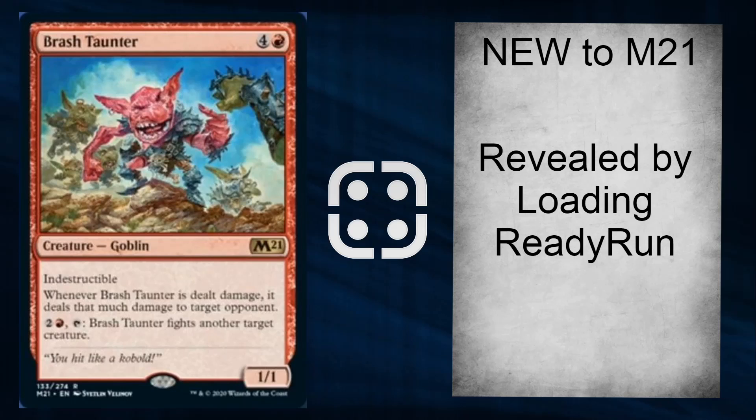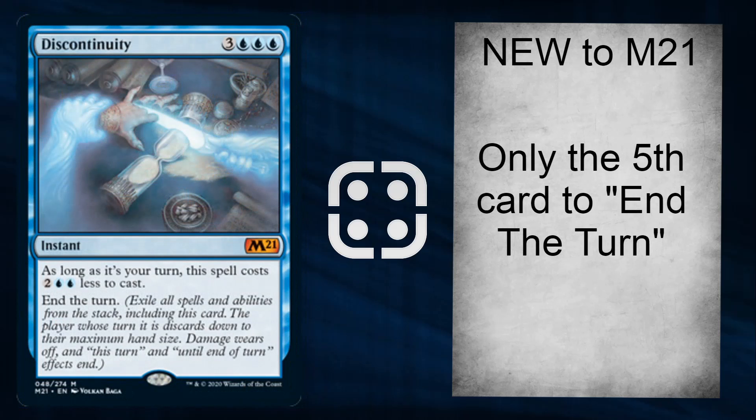You've got Brash Taunter — this was Loading Ready Run's one. Five mana 1/1, but it's got indestructible. When it's dealt damage it deals that much to an opponent, and for 3 mana it fights another target creature. Very cool little goblin card. There is the new card where it deals 5 damage to a creature and they lose indestructible, but I reckon this will be used in some normal red decks as well as pretty much every goblin tribal.